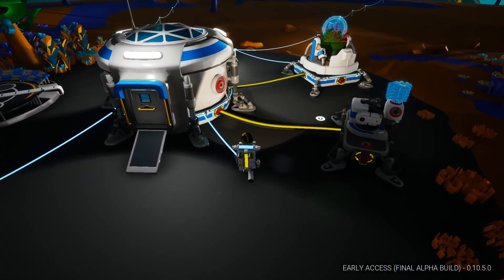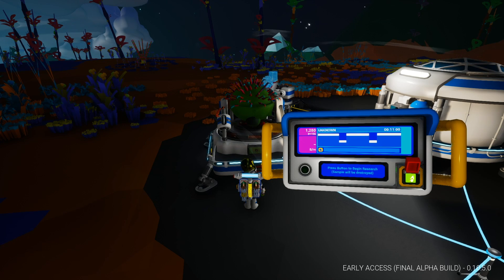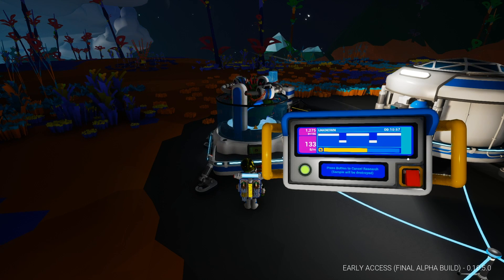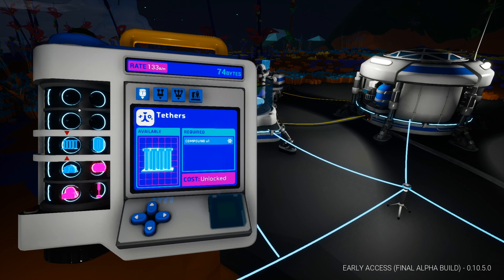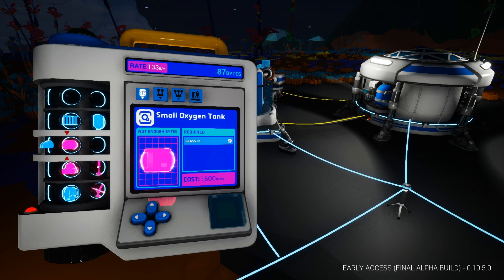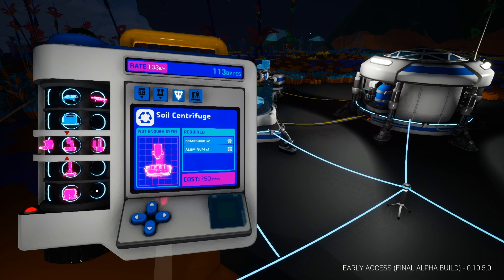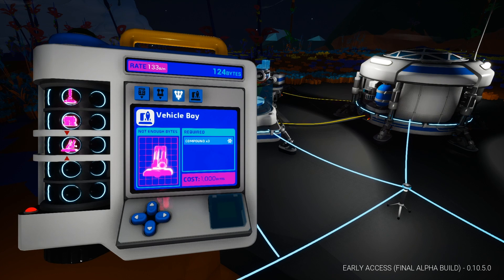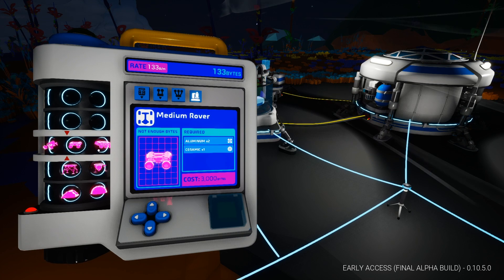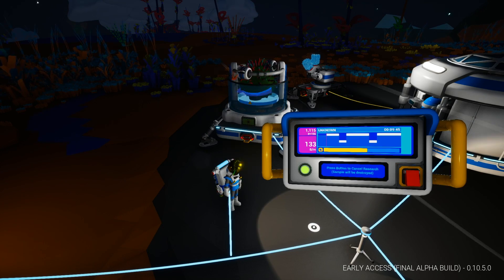1280 bytes, unknown. Press button to begin research — sample will be destroyed, but it's going to give us bytes. What can we use bytes for? The blue things are what we've already unlocked, and the pink items are what we can unlock with bytes: small oxygen tanks, solar power, generators, more platforms, soil centrifuges — and a vehicle bay, which opens up buggies and rovers. Holy crap! But it's going to take another 10 minutes, so we're going to have to do some more exploring.